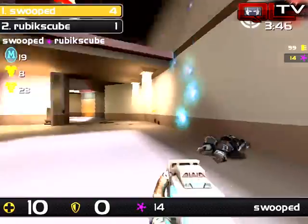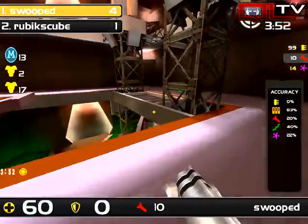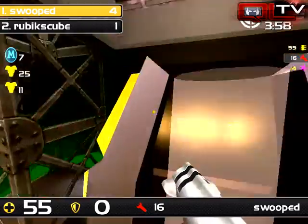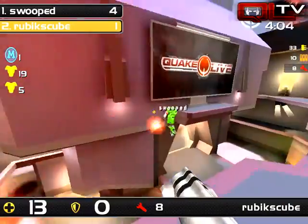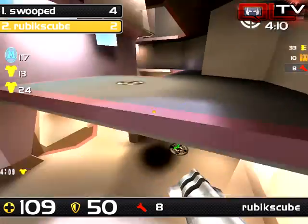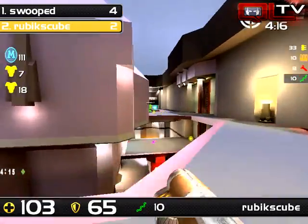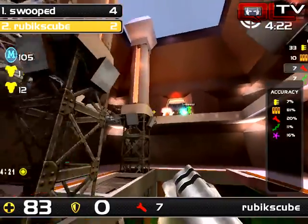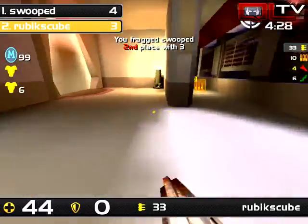Rubik's has only hit 16% of his rails — he hasn't used it a whole lot. Nice Plasma from Swooped. That's 22% overall throughout the course of it, but that's really the first time he's used it for any real effect. 22% Plasma is not too bad. Again, you can see where health is the biggest issue on this map. Swooped walking around at 55% and Rubik's able to get the quick turn and get Mega with that frag. He gets the Mega, gets the armor, gets the rail, and now can get over to the other armor. He's at 11% for his accuracy — he's missing so many rails.